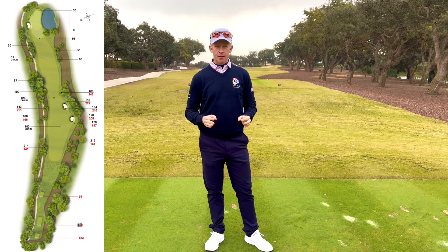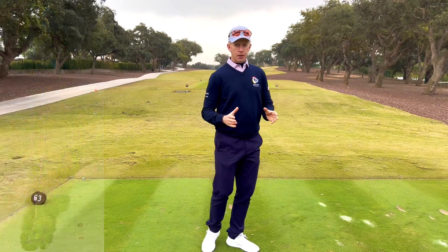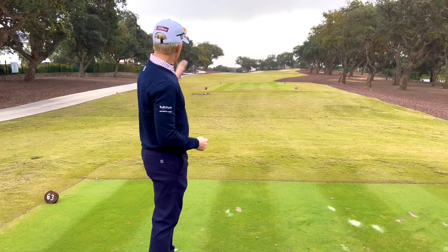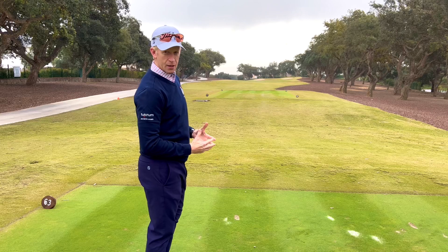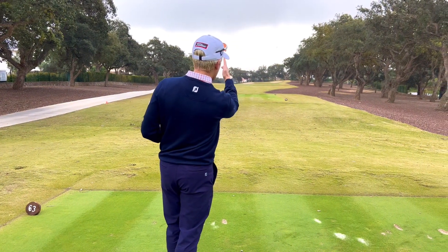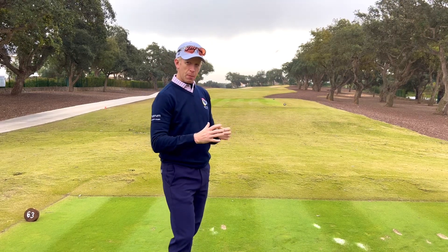Welcome to hole number two on the old course at San Roque. This has always been ranked the hardest hole on the golf course — let's have a little insight into why. If we look behind me, we're flanked with out of bounds down the left and down the right. There's a subtle dog leg off the tee, and the corner is protected by trees. For extra difficulty, where you'd be aiming — slightly down the right-hand side — you've got two beautifully positioned bunkers. So it's really putting a premium on your tee shot.